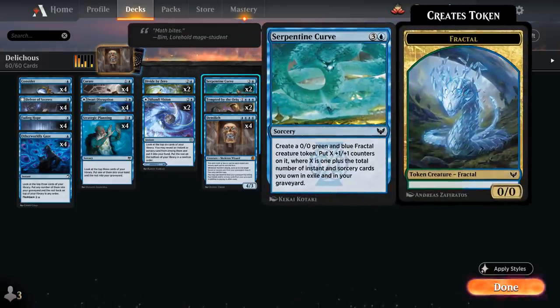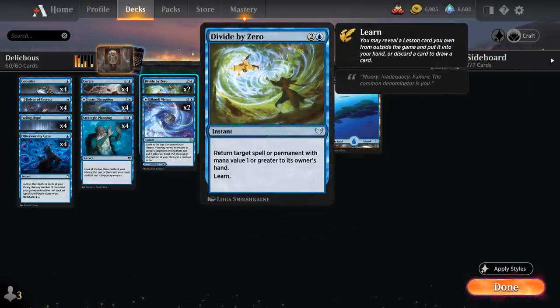At three mana, besides Silundi Vision, we have two copies of Divide by Zero, which returns a target spell or permanent with mana value 1 or greater to its owner's hand. It can act as a counterspell, and later we can also use it as a bounce spell out of the graveyard thanks to DemiLich, making it much better than a classic counterspell.